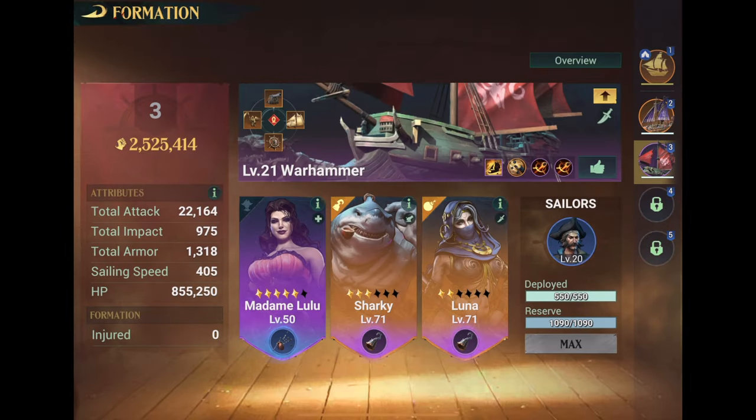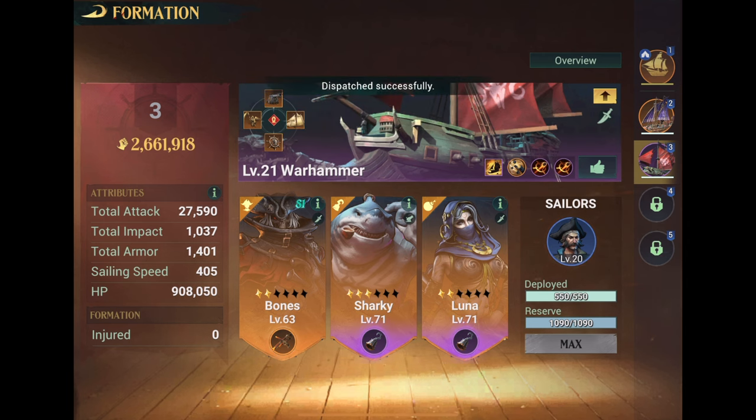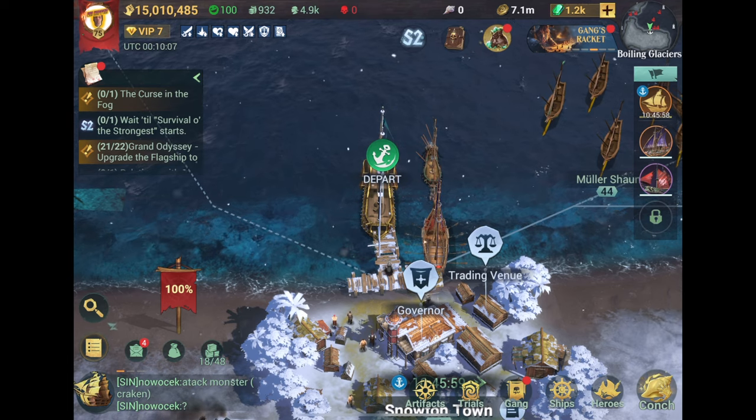I've been itching to do this. I have Madame Lulu as my captain and she's totally unsuitable — I just don't really have anything else to put there. So I'm going to switch her for Bones, which gives me all attributes plus 20. He's far more powerful, he's a legendary hero with a legendary trinket, so I'm going to keep investing in him. Now I have the optimal build — I'll put Kojo in whenever I feel like it, Sharky is just there for other reasons.